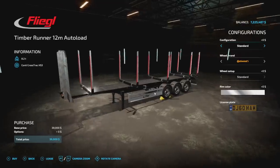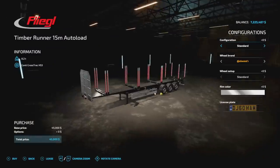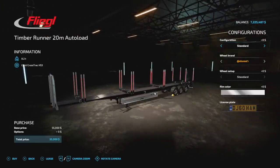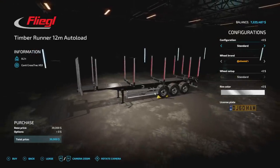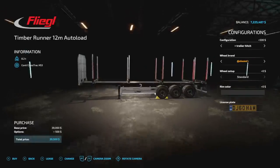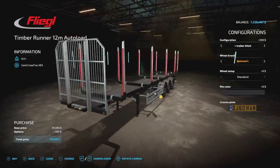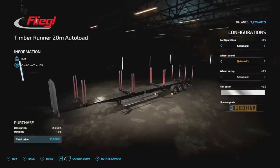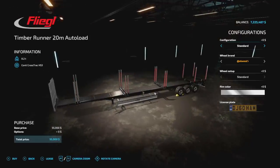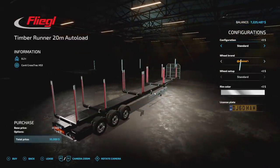Making our way into new mods for PC and Mac players: the Fliegl Timber Runner Auto Load Wood. This is a set of three log trailers — 12 meter, 15 meter, and a ginormous 20 meter auto-loaded trailer. You've got space between the bunks for loading and unloading with front fender and big arm loaders. Configurations include trailer hitching on the back and a couple of wheel and rim color options. It has foldable and unfoldable additional bunks to handle different log lengths, and you can switch up the auto-load unloading position.